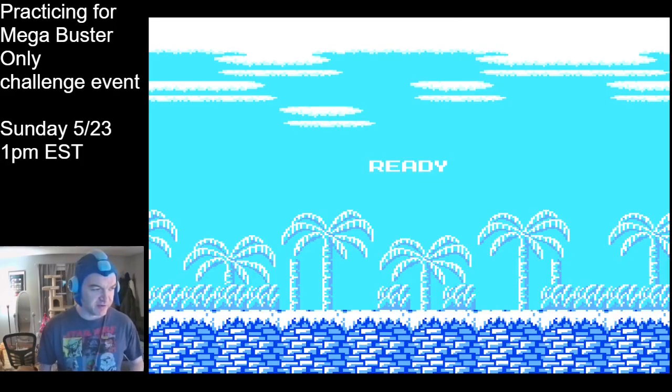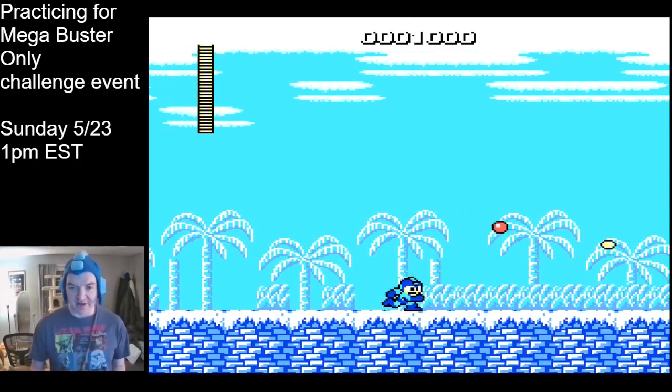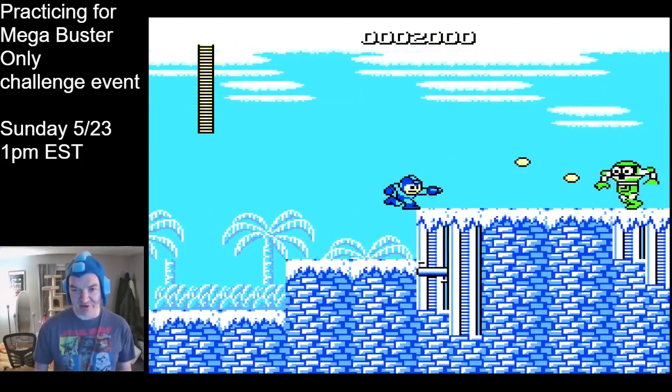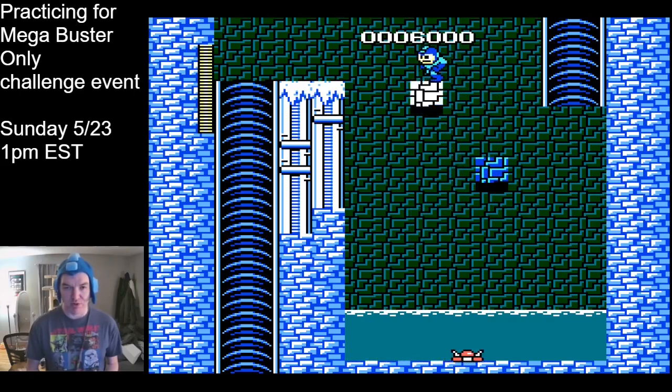Iceman has the most difficult stage, so you'll want to prioritize your practice here. At the beginning of the stage, give these funky green dudes some headshots. If you kill them normally, they'll waste a lot of your time spinning around and running into you. Skipping ahead a bit, the disappearing block sections aren't as hard as they look — just practice the rhythm and the positioning of your jumps.